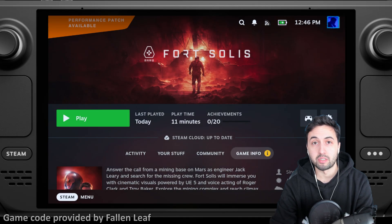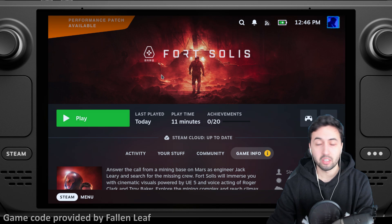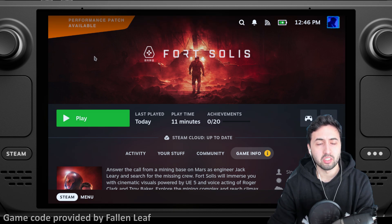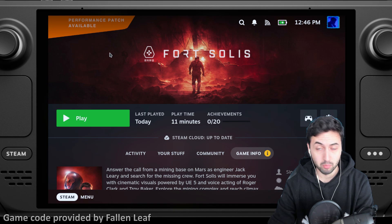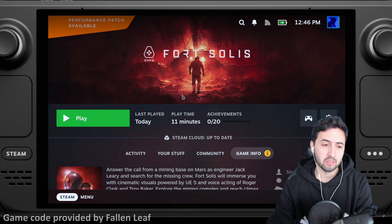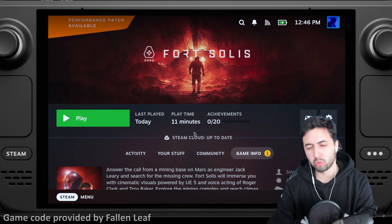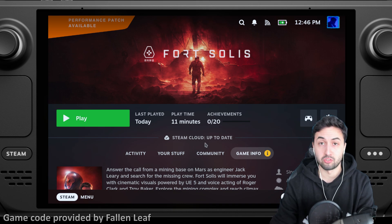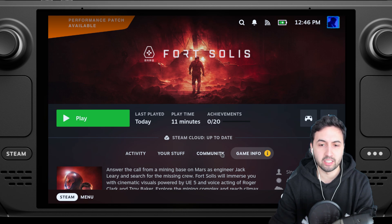Hello everyone, I'm Santiago and today I'm going to be testing Forth Solis on Steam Deck, thanks to Fallen Leaf for providing a code of the game. I was interested in checking this out because there is a performance patch, and this is an Unreal Engine 5 game — it was below 30 on the Steam Deck in videos I saw on the internet, so I wanted to check it out for myself.